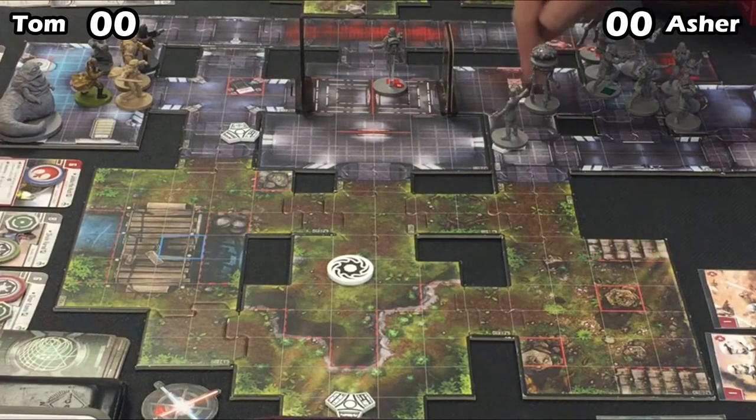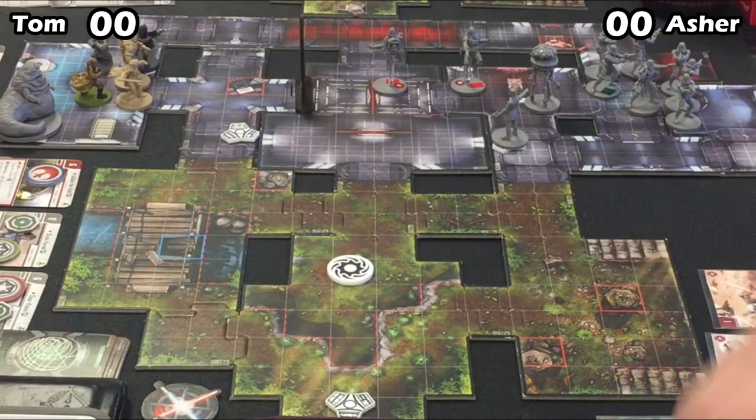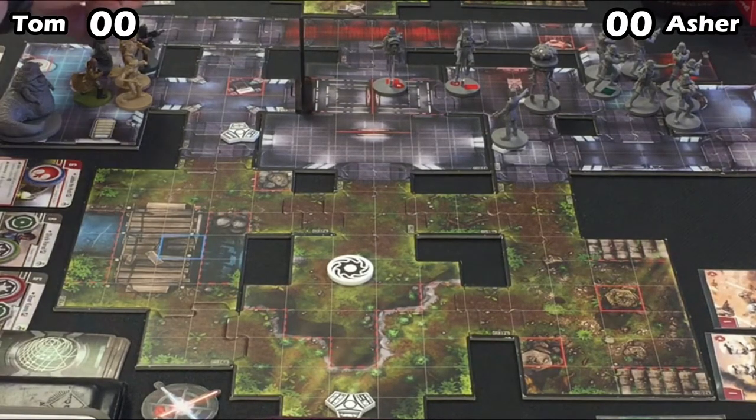Asher is putting the pressure on Tom to decide how much he wants to commit to the barracks area. One Jet Trooper took the long way around and the other came up and opened the door. Jabba has activated, so now all three of Tom's hunters are focused. The Jawa activates and moves up to take control of the terminal.